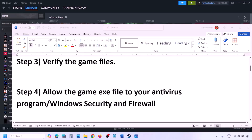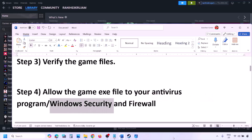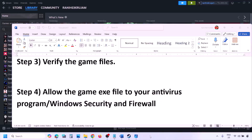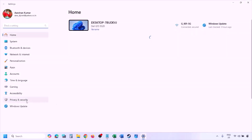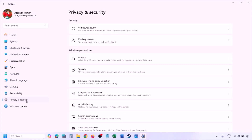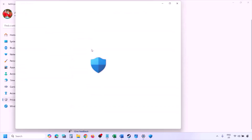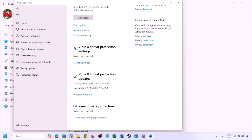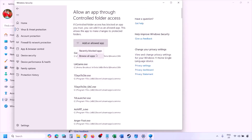The next step is to allow the game EXE file in your antivirus program. If you have a third-party antivirus like Avast, Norton, Bitdefender, or McAfee, allow the game EXE file there. If you're using Windows Security, open Windows Settings, go to Privacy and Security (or Update and Security on Windows 10), click Windows Security, then Virus and Threat Protection, scroll down, and click Manage Ransomware Protection. Then click 'Allow an app through Controlled Folder Access' and click Yes to allow.